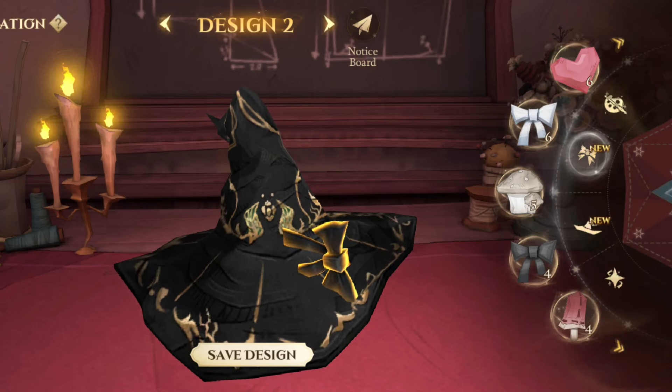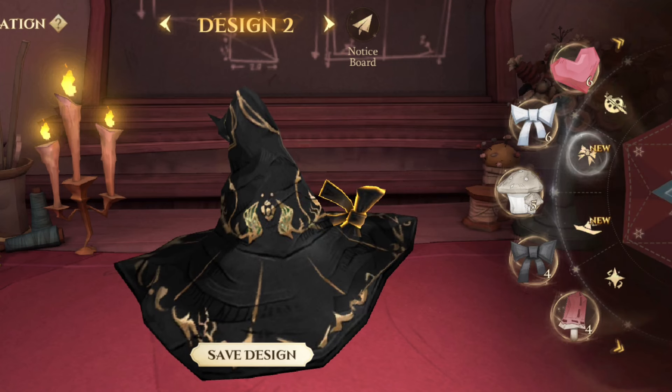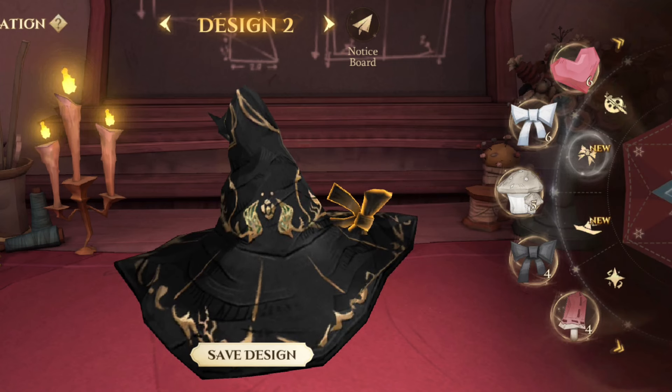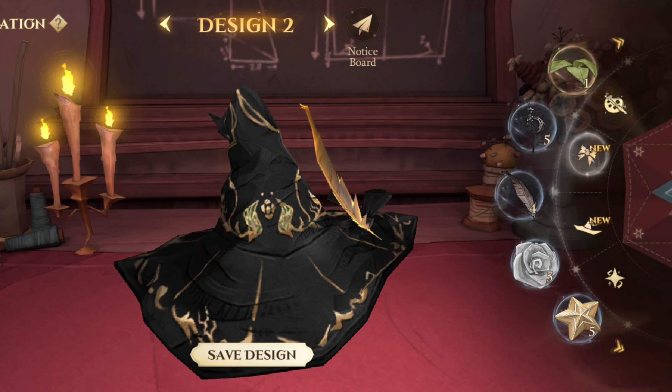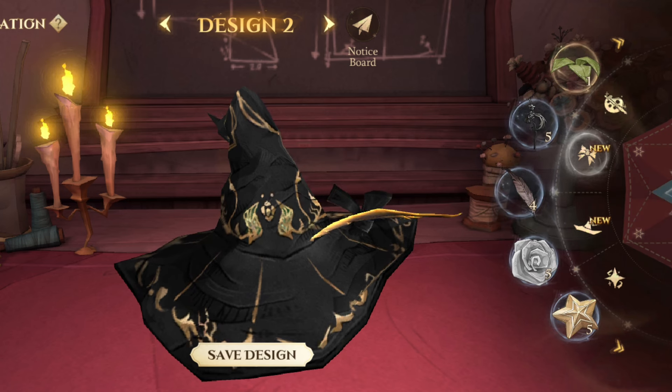Rotate the bow around 85 degrees on the X axis and a little on Y to make it show more inner ears. Then tap the hat base, turn around and adjust the bow placement. When you've finished checking, try importing the quill, adjusting it to cover the topper of the bow part and you will get an ear base.